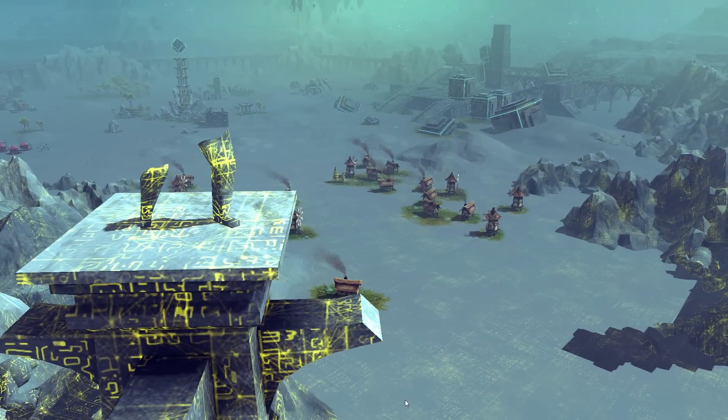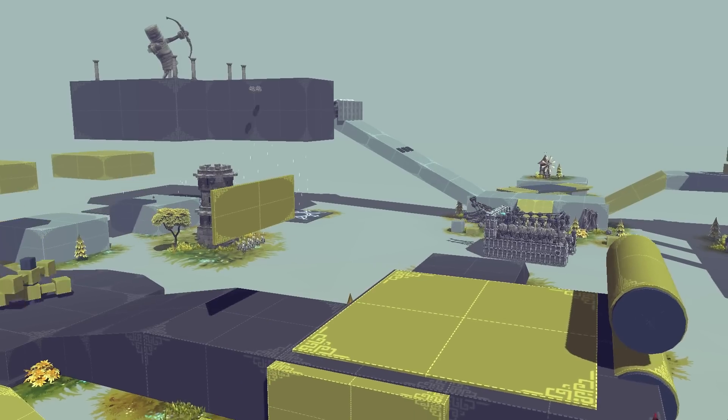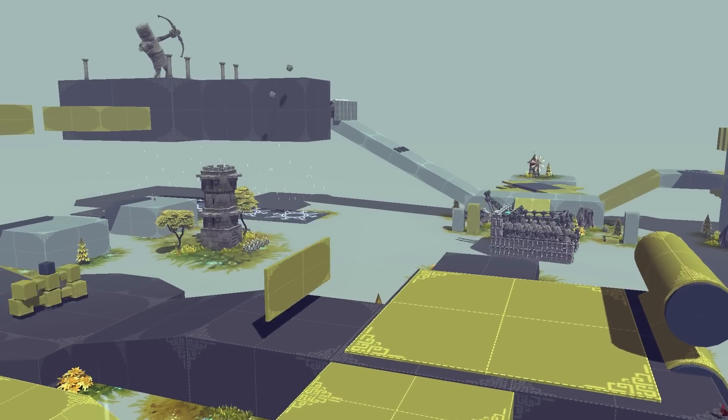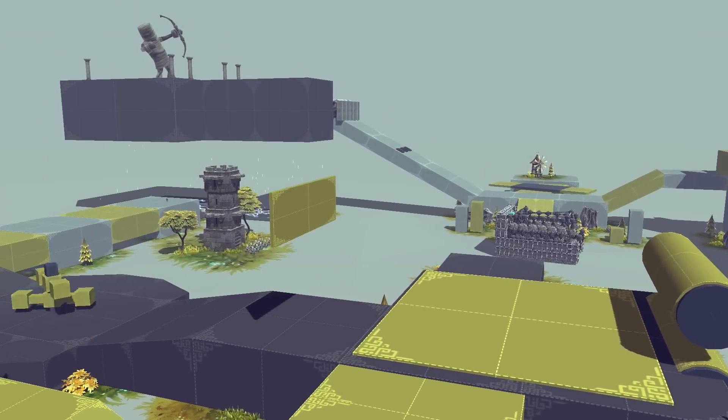And of course, we couldn't miss out on showing some love to our old friend over at the old sandbox. The first hit was actually a hit on the pillar in front of him, so I tried again to get a direct hit.